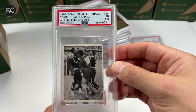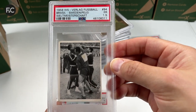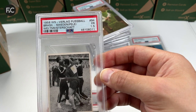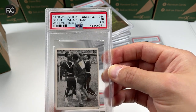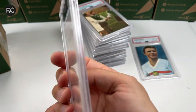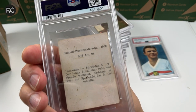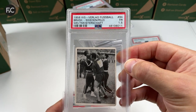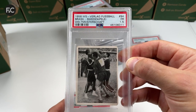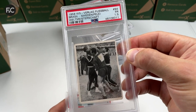This is an amazing card — a 1958 Verlag Football World Cup showing Pelé winning the World Cup, absolutely emotional, crying with his teammates. Just a wonderful piece of history — that's a 1.5, but I don't care at all because it's so difficult to get this card. I also have the album of this which I'll review and show at some point.